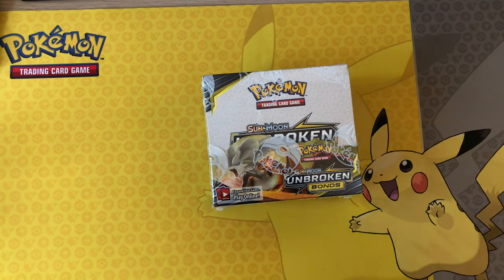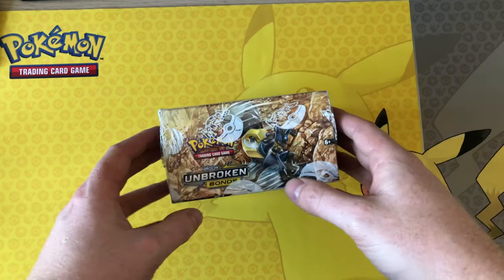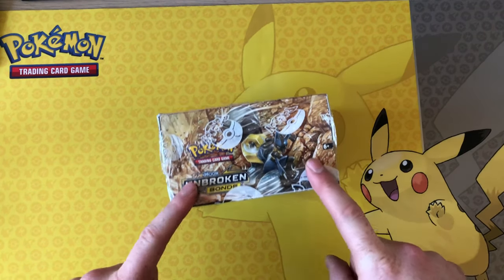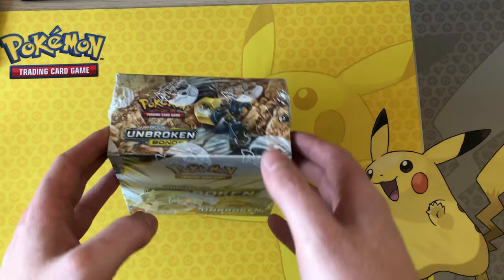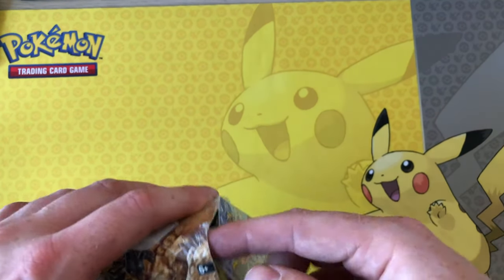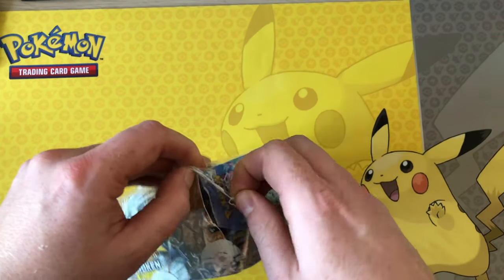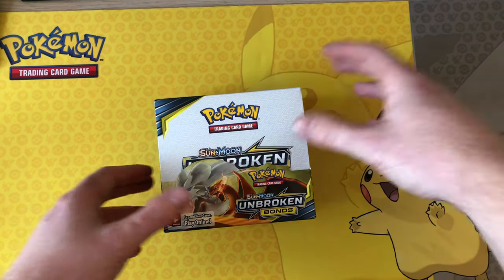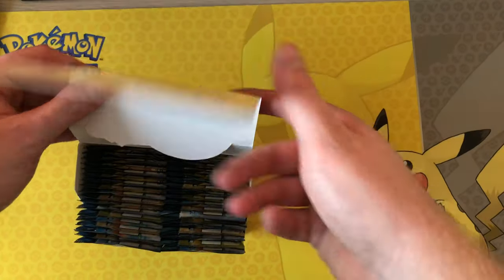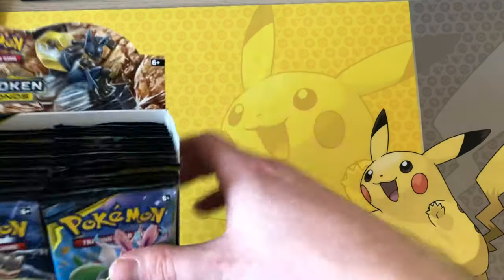What is up YouTube and welcome back to another 1991 Pokemon card video. Becky's gone down to cook some burgers and left me to open up this second booster box. This will be our 14th box of Unbroken Bonds so far, still hunting for a certain card. After a lot of cards I needed for the set, I might have done the set progress video already — recorded it before I got these two boxes, so that should be live on the channel.